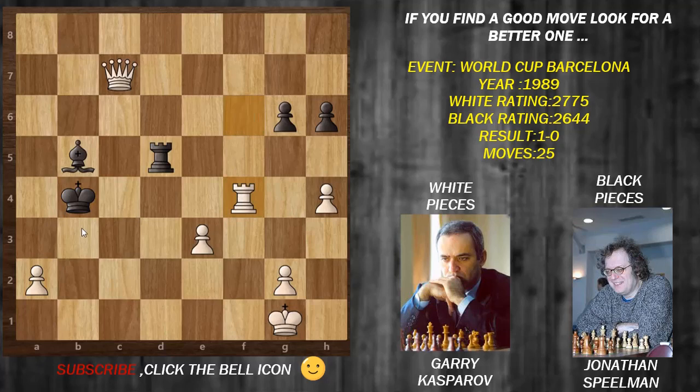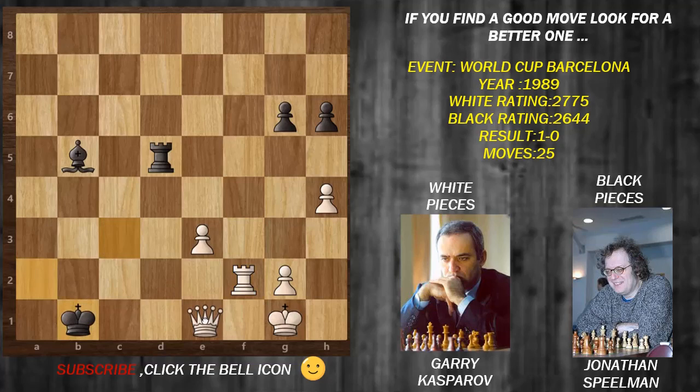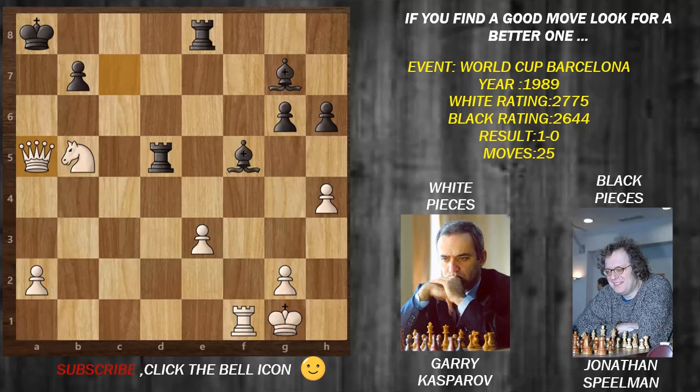After queen c3 check it's forced to capture the pawn, but then it's mate in 3 because rook f2 check, queen b1, queen e1 check, and now supposed to block it with rook to d1, after queen d1. So on queen a5 check, Jonathan has resigned the game.